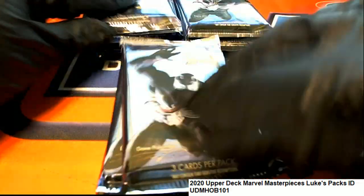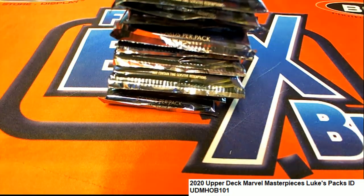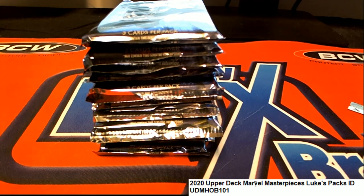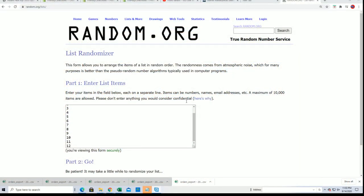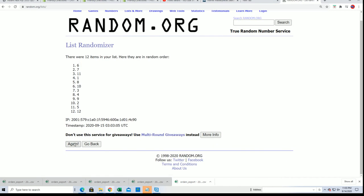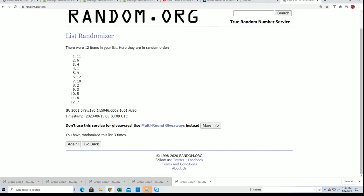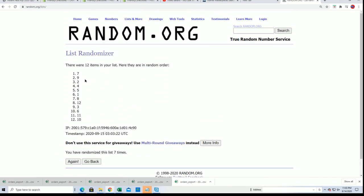So, let's get started. Alright Luke, good luck in Marvel Masterpieces. You can pick one or two numbers, one through twelve, or I can simply use the randomizer to determine your two pack numbers. Either way, it's gonna be good — hope you hit something nice. Lucky number seven: we're gonna use pack seven and nine.